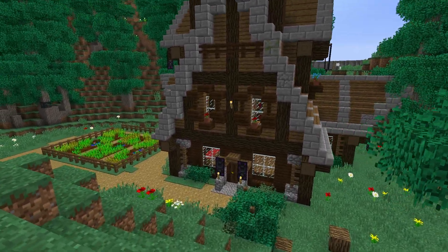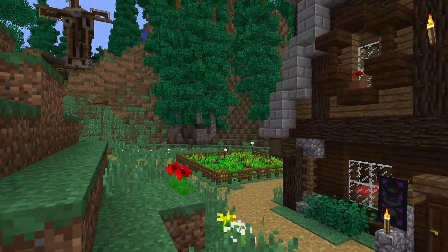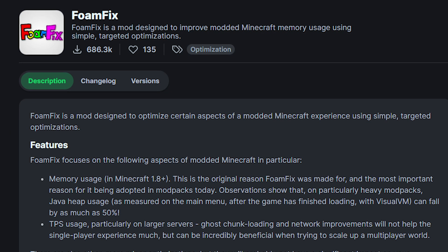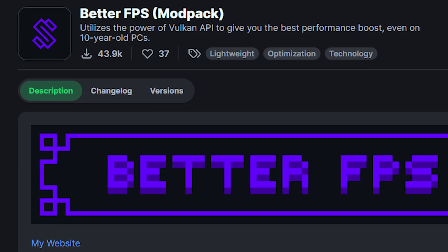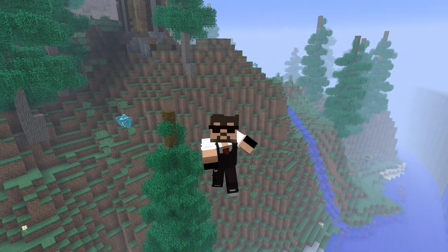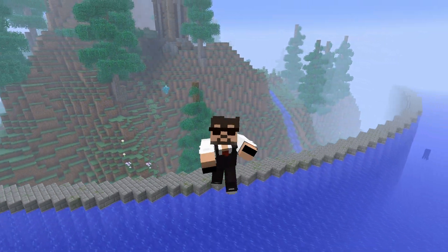Because RLCraft is heavy, maintaining performance is key. Here are some tips: restart your server regularly to clear memory, limit chunk loading with view distance in server properties, use optimization mods like PhoneFix or BetterFPS if supported, and keep your plugins and mods updated to the latest versions. These steps help reduce lag so players can focus on surviving, not waiting.